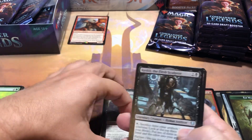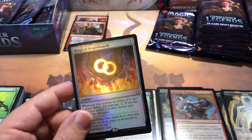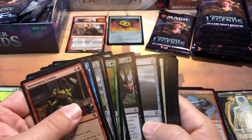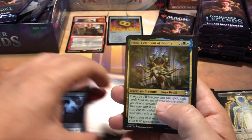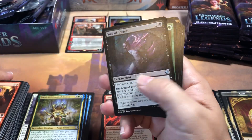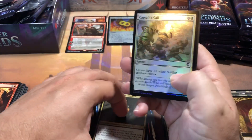Necrotic Hex and a second mythic — Rings of Bright Hearth for our first foil rare, and it's a good one. Decent pack there, still nothing big on the financial front, but we'll keep looking. I gotta work on keeping the cards in the center of the screen — I've been having trouble with that lately. Last pack of stack number one, and I'm only half awake when I'm doing these because I do them pretty early in the morning for me.